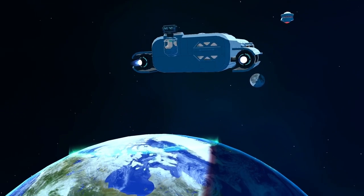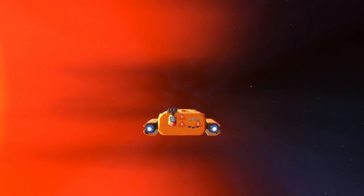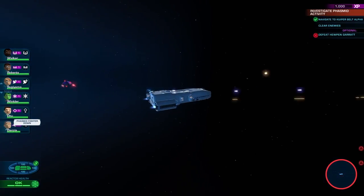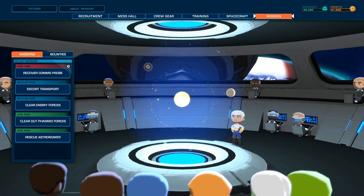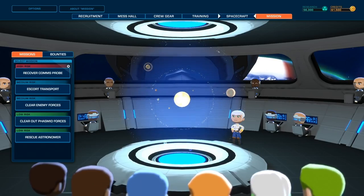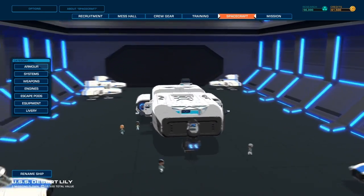You could be sent on a rescue mission, asked to investigate strange activity, or even chase down a bounty on a notorious Phasma Champion. Different missions have different levels of risk, so make sure you're prepared by visiting the hangar before you start.